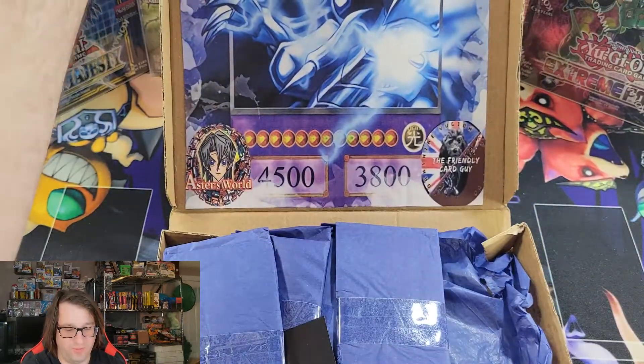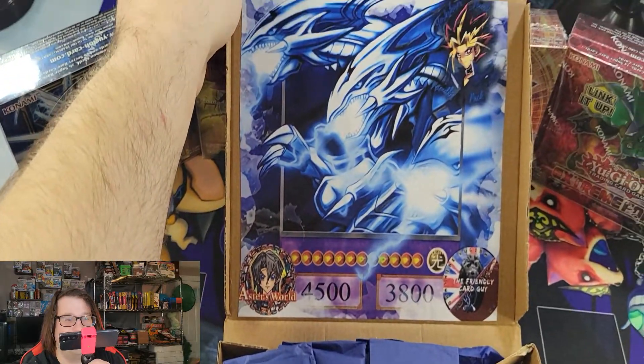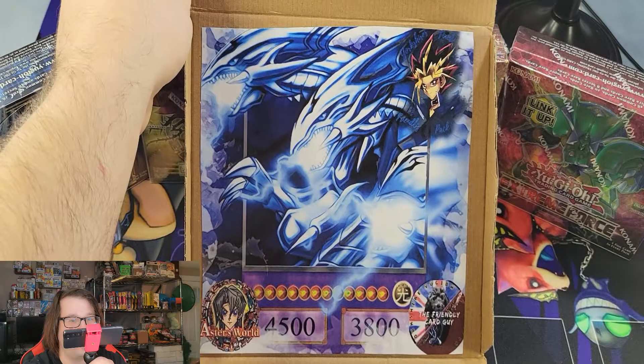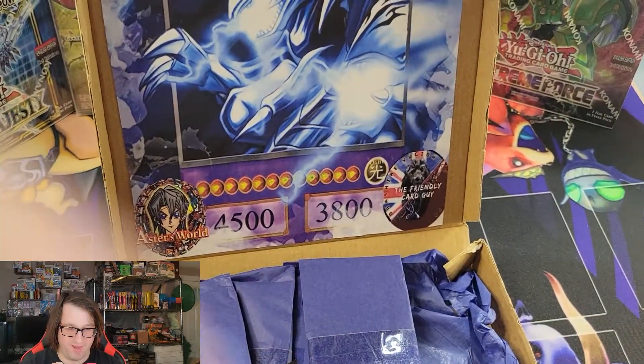So now that we got that unsealed, let's take a look — it looks pretty amazing. It looks like he teamed up this month with the Friendly Card Guy, and it has an awesome looking Blue Eyes Ultimate Dragon right there.